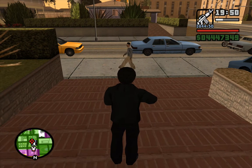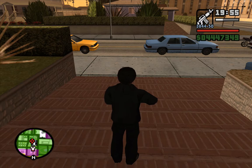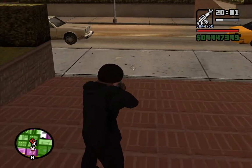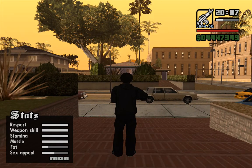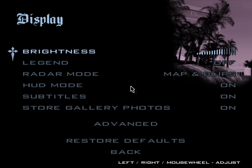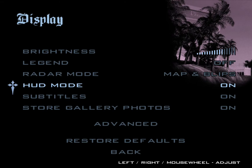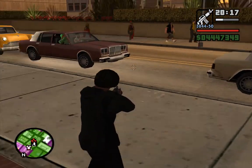In today's video I want to show you some bugs in GTA San Andreas and how to fix them. The first one is that you can't aim while walking — even if you've reached hitman weapon skill. It's a very easy fix: go to Options, Display Setup, Advanced, and make sure your Frame Limiter is turned on. Now you can walk and aim, as long as you've reached hitman level.